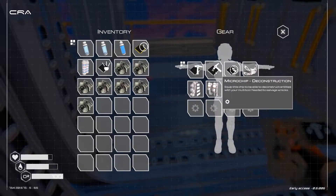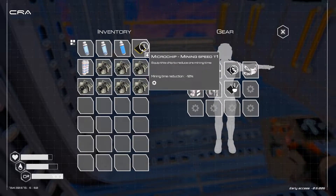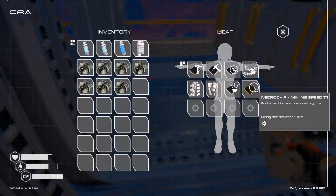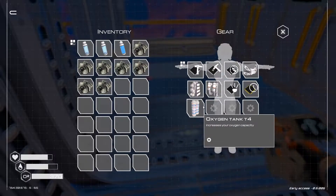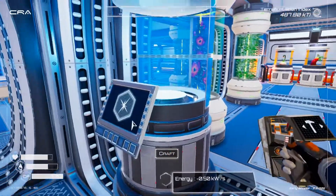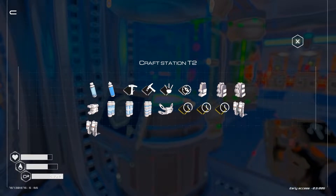So I've got my construction, my deconstruction, my compass — you can go back over there. Torch, my speed one, my oxygen backpack four.